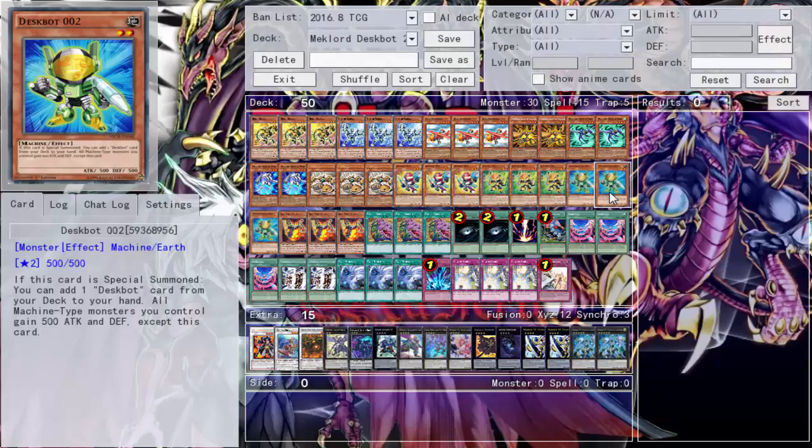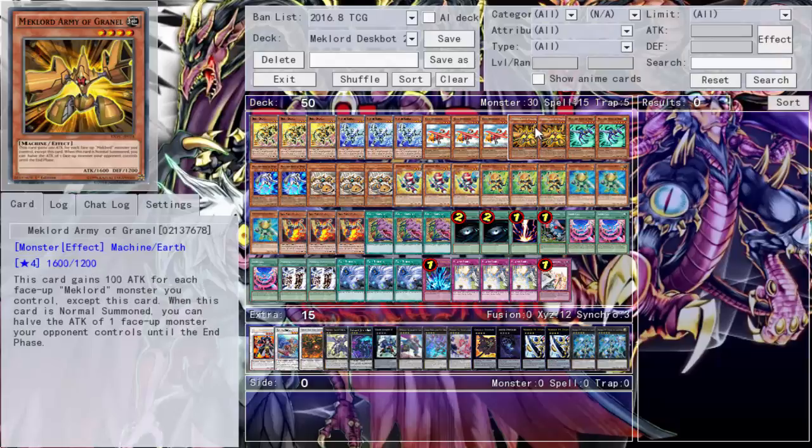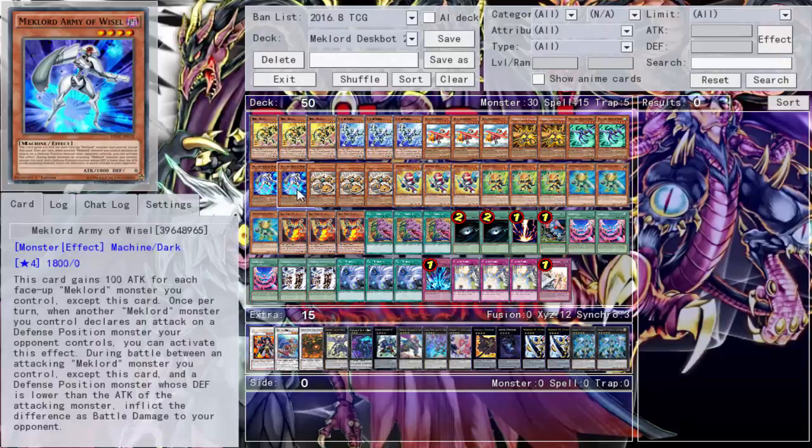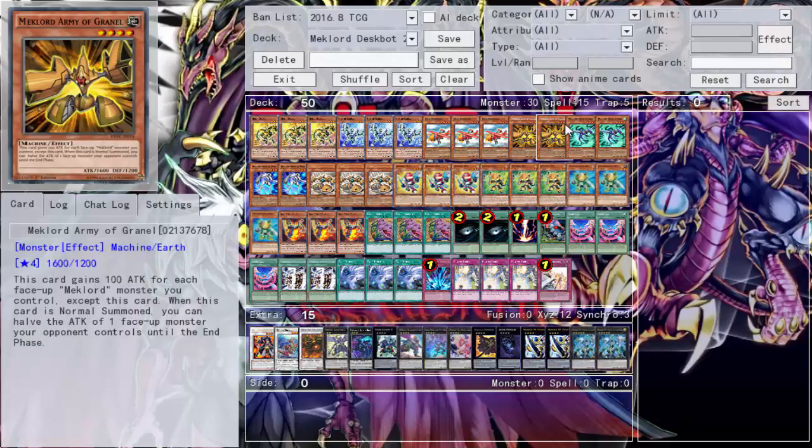Then we have our Mechlords: two Army of Granmarg, two Army of Sky, and two Leisel. They're okay — actually, I'm lying to myself, they're terrible. All three of them are bad. We're throwing them in because it's a Mechlord deck and they'll serve as Rank 4 materials, but honestly this deck would not lose anything if they were removed besides just having Level 4 fodder.